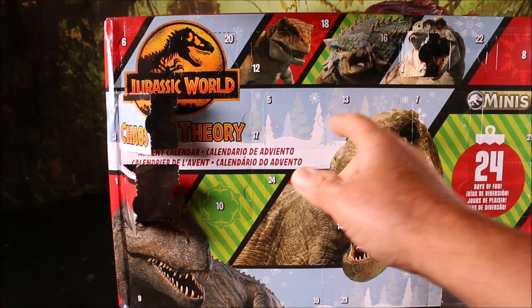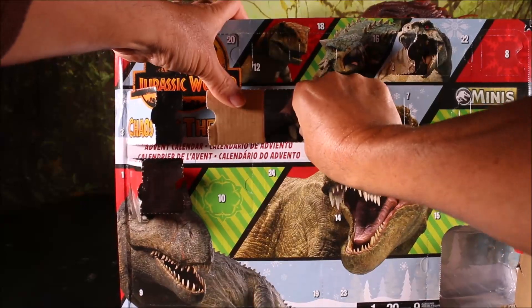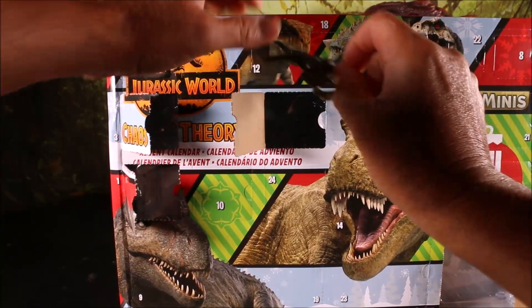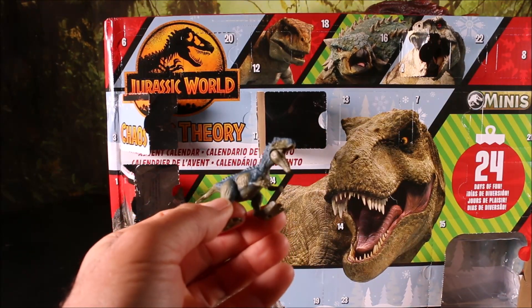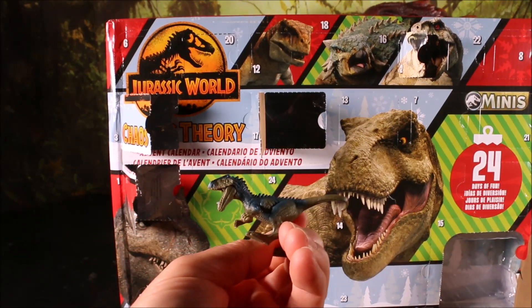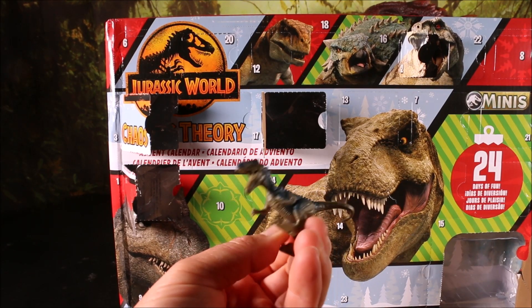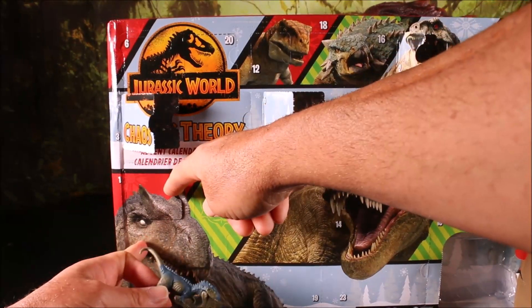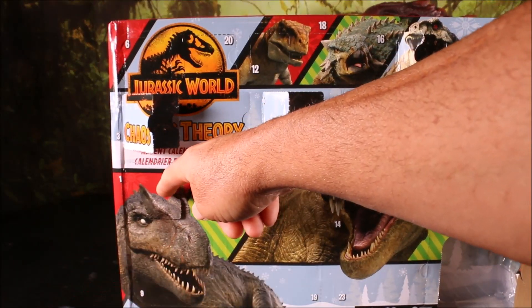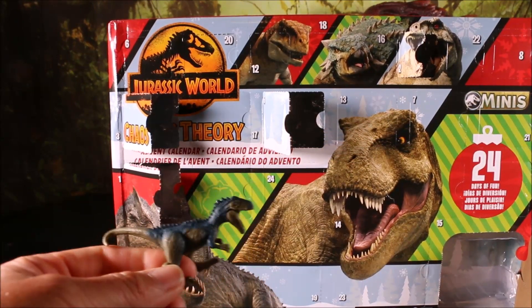Moving to day number five — we have the Allosaurus. Yeah, this is that blind-eye Allosaurus. You can see one of his eyes there. Actually, both of these eyes don't have any color. They should have made one of them blind — like white — and the other one painted. But I guess because it's smaller, it's hard to do that.